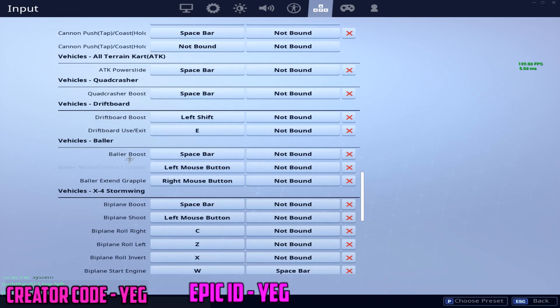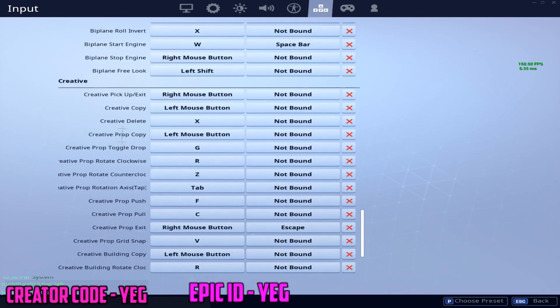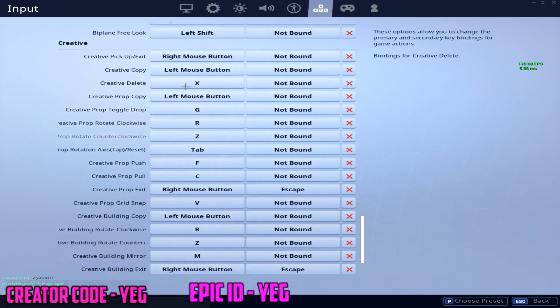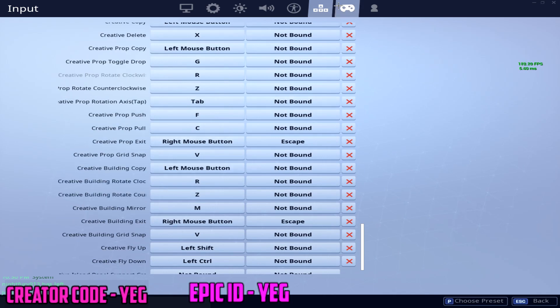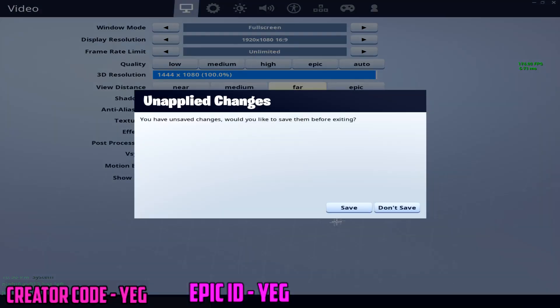The baller isn't in the comp scene right now. I haven't used any vehicles yet with keyboard and mouse — just practicing building and shooting. For creative mode, everything is default. I have X set to delete a whole bunch of stuff when you don't need it while editing. And that's basically it for the settings.